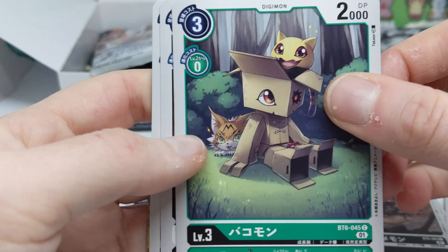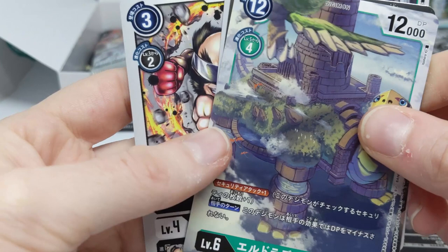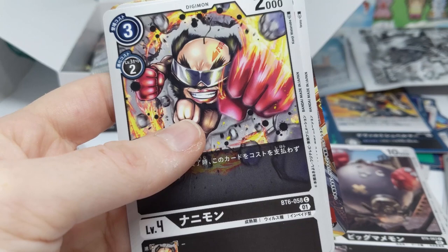I just really want to highlight something I noticed only when I was sorting the cards yesterday: I think Serismon is about to attack Eldoratimon on the card art, which is kind of cool. This is another card I was missing — Agumon — so that's 18 cards I need now.